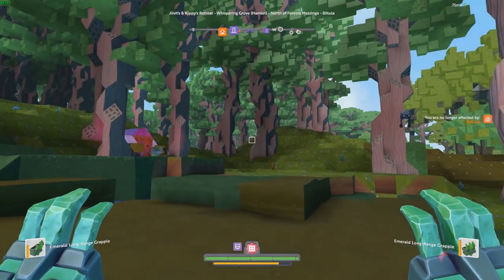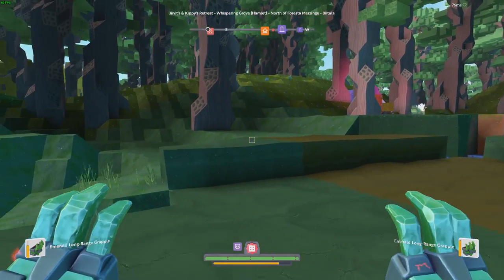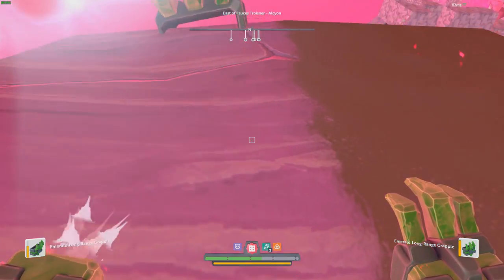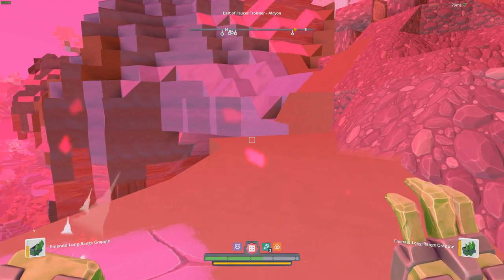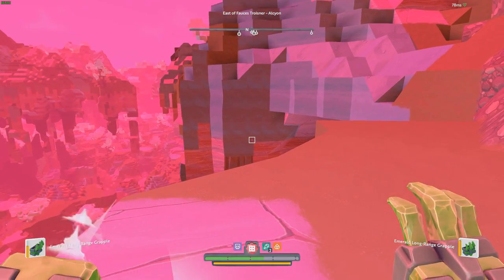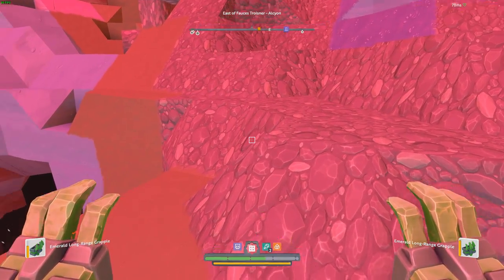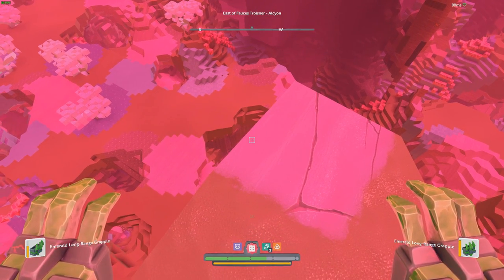Maybe not the most intuitive — it should pop up a little tooltip giving you the controls for the grapple. Another really important thing to note is that when you're grappled onto a ledge and you just can't quite get up, well you actually can. If you hold forward and hit the jump button, you'll pull yourself up and move forward just a little bit.